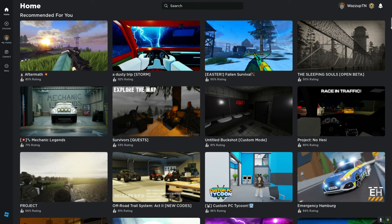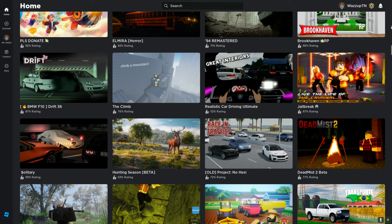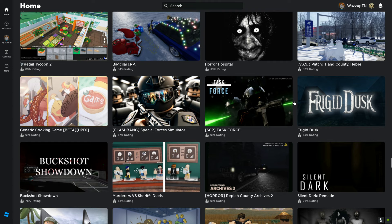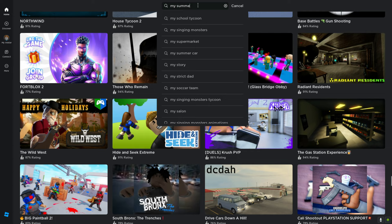The games in Roblox look very interesting — we got The Long Drive, Bigfoot, Realistic Car Driving, Ultimate Project, Nohazi, BMW F10 Drift 36. The thumbnail of that game is kind of goofy, there's like an Opel, not the BMW. If you have any suggestions for what game we should try, drop it down in the comments. Now let me search for My Summer Car.